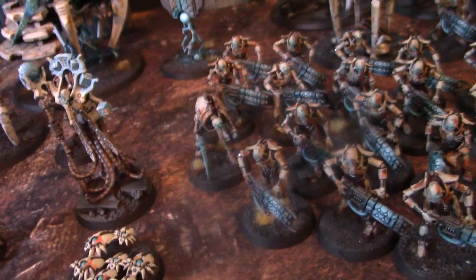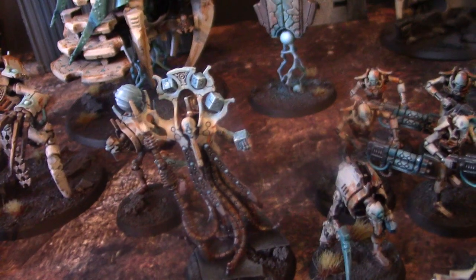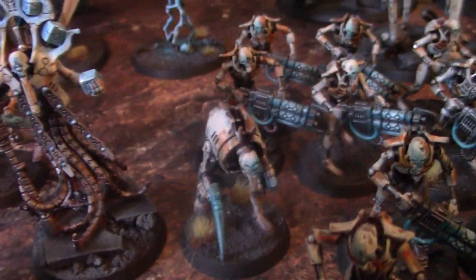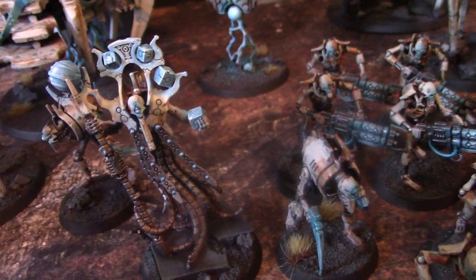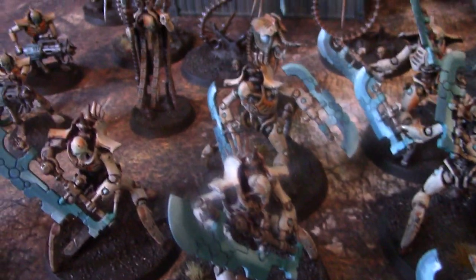We have a Chronomancer, only available in the Nexus Pariah Kill Team box. There are two Crypto Thralls, pretty common because of Indomitus — great models, they do a great thing in the game. I still run two units of two even though I have no Crypteks left in my list. There's a Skorpekh Lord who is an absolute beast in battle.